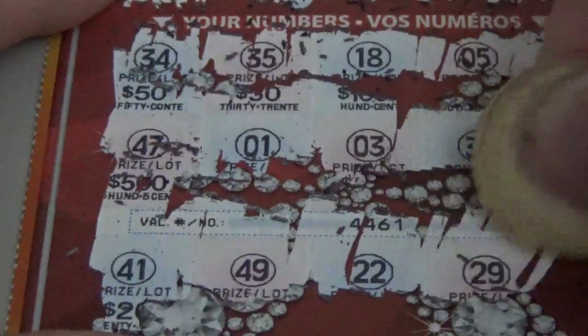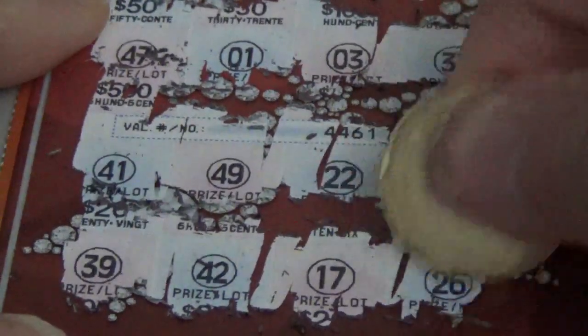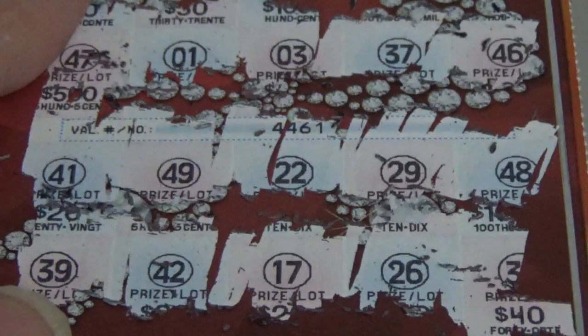41, which is of no consequence. Another 40. 22 — the 2s are also of no consequence. 48. This is probably the last one. So maybe this is where we'll win the grand prize. 39 — no, we need a 36. 42 — don't need a 40. 17 — we need a 19. 26, no use for the 20s. 30 — needs to be a 36. For 40 dollars, do you think we won 40 dollars right now? Let's see. 33. We did not.